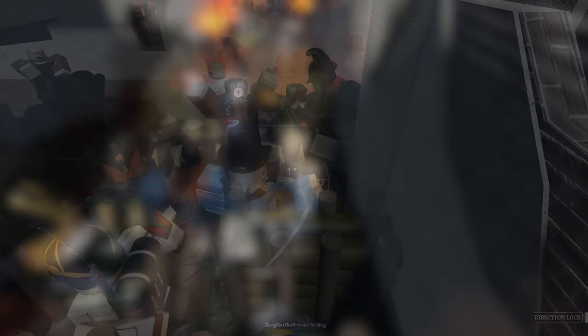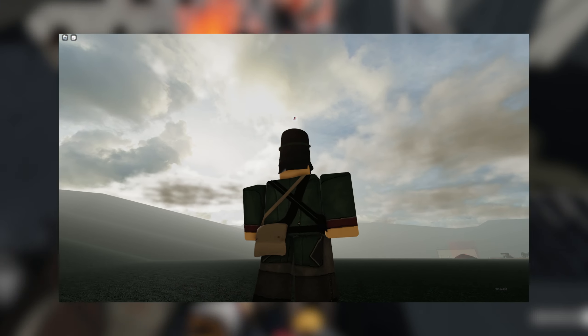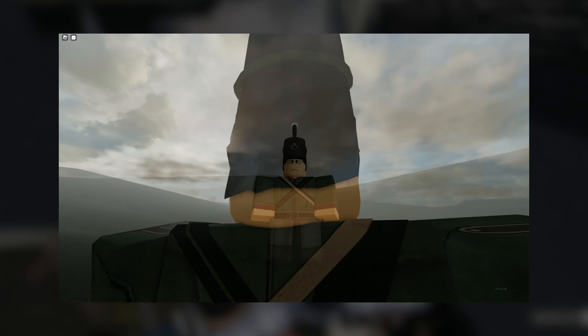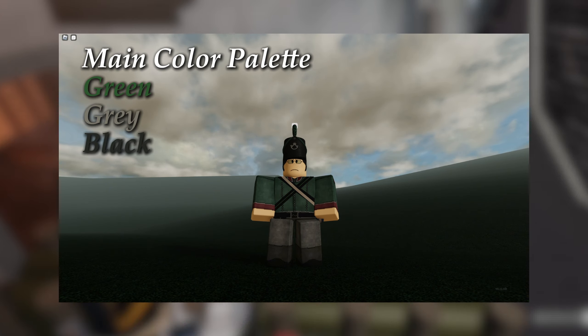Alright, let's talk about the basics. Color matching is a very important thing when it comes to fashion. Having a color palette or design that is common throughout the outfit is very tasteful. Having one odd color stand out could make the avatar look stinky.